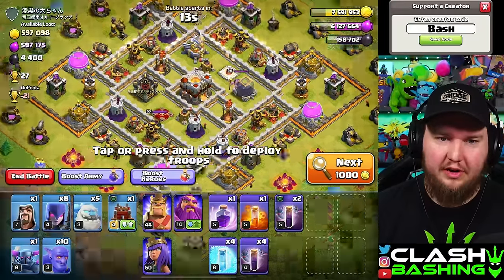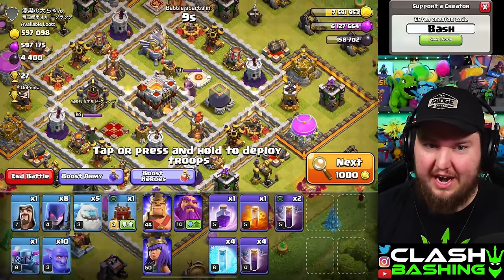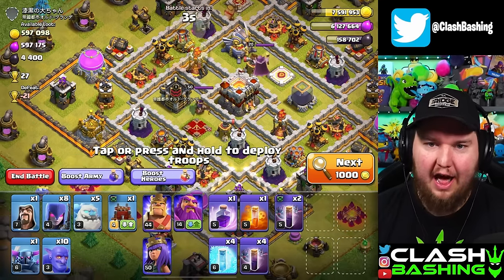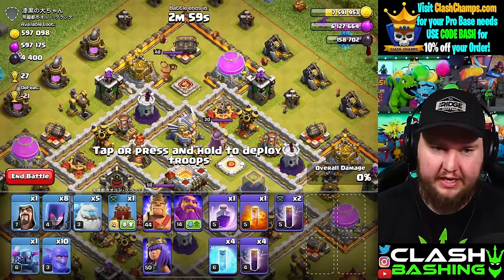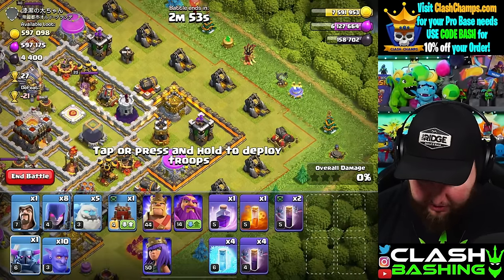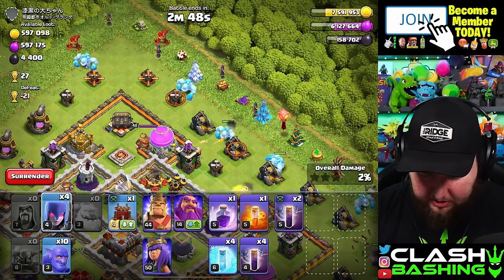Let's go in on this one. We've got two multis here and the splash is kind of spread out, which could be a little risky — but I like the risk. I think we're going to come in this side to get to that Eagle and some of these Wizard Towers nice and quick. I'm going to start with my P.E.K.K.A. down here with the Wizard, then start the Ice Golems in. Get the Witches in, get that Log Launcher going nice and early. We'll cut off the pathing, send in our heroes, and push everything right up the middle of the base.